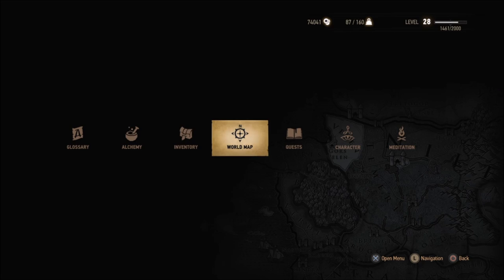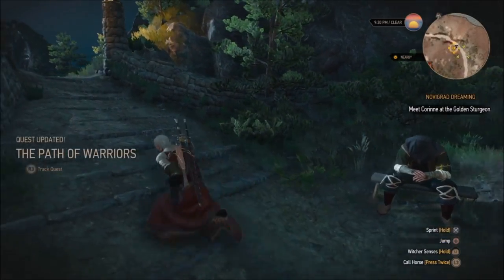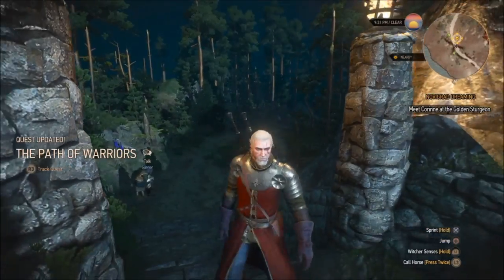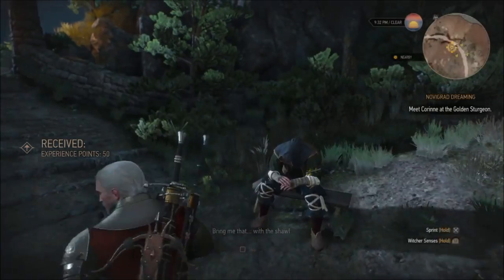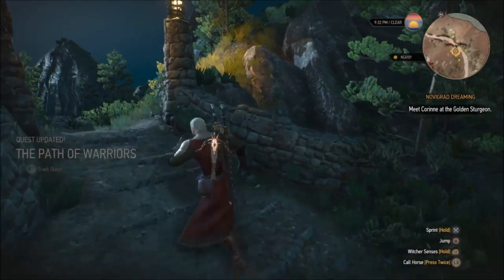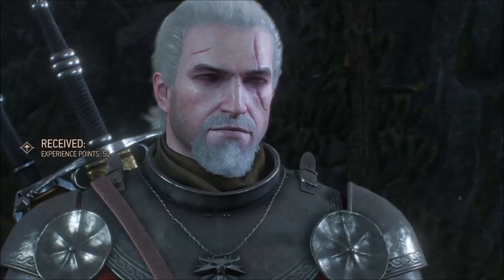The Path of Warriors XP glitch is the best one. The drowner exploit for experience is still working too - it's just that I'm at such a high level it's pointless for me to demonstrate. So the drowner one still works for low levels. The Path of Warriors - thumbs up - it still works after 1.08.